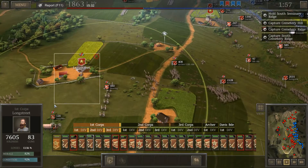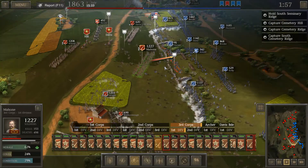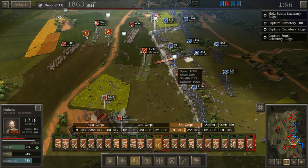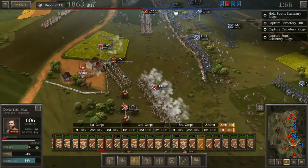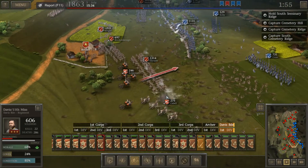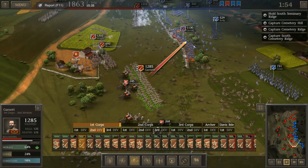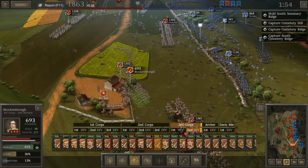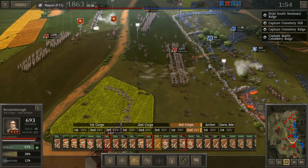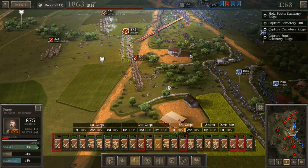We've got General James Longstreet — move him forward. Mahone, we're going to send him in on a charge. Nope, he won't even charge. That's what happens — the boys are tired now. The boys are sick of death, sick of getting shot at. We got as close as we could. Tried to repeat a better version of the charge, but it didn't work out so well. We're going to keep it up to the very end.